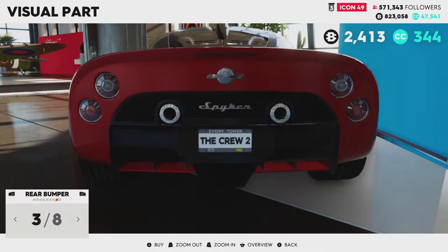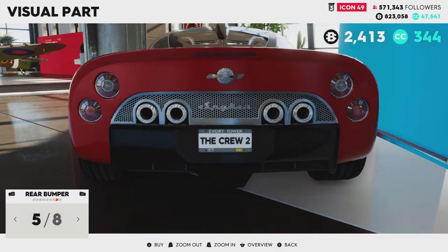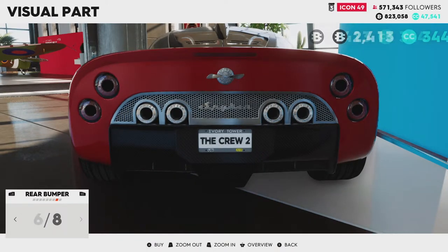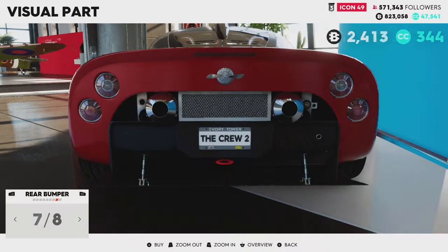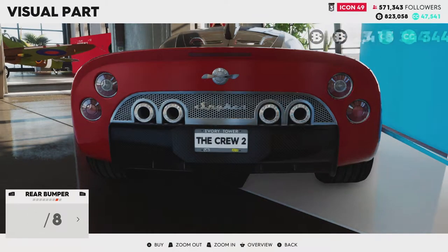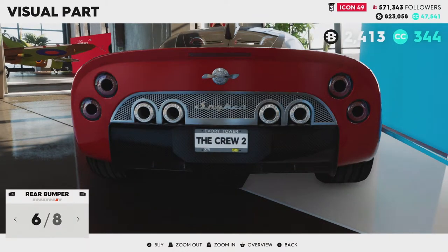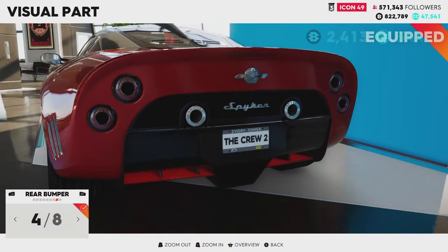We'll do the lights. Darker lights. Normal lights with carbon back. Dark lights with carbon back. Wow, that's mad - not doing that, that ruins it. Do you want that bit all blacked out, or with the silvery Spyker bit? It's got to be that one, hasn't it?